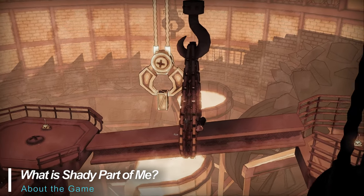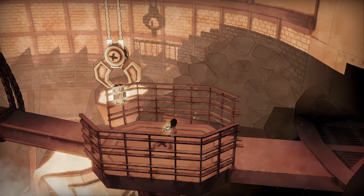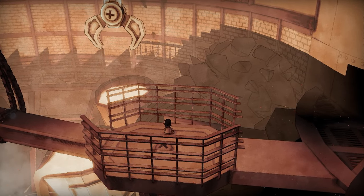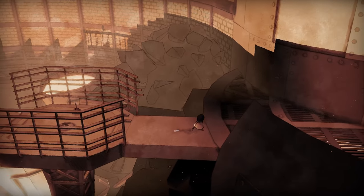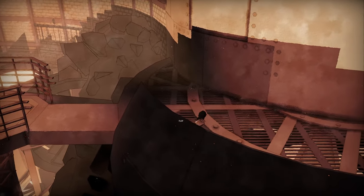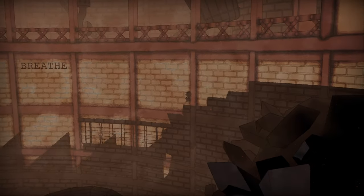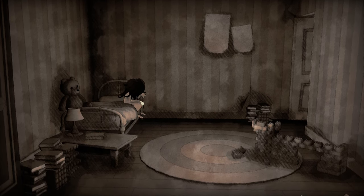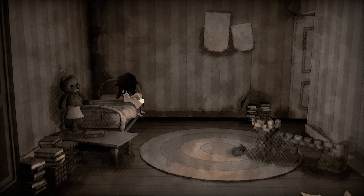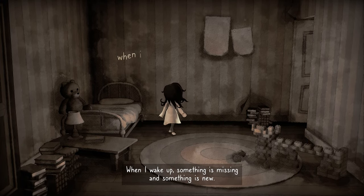Shady Part of Me is a single player, side-scrolling adventure puzzle game where you solve well-thought-out challenges while also having the ability to rewind time. The game features both 2D and 3D gameplay that can be swapped out at will as you explore the surrealistic, handcrafted environment rendered with a unique watercolor style. The story is about a girl who's trapped in the dark with nobody but her own shadow for company. The journey that follows explores a wide variety of landscapes and scenery, with bits of story continually dropped throughout.